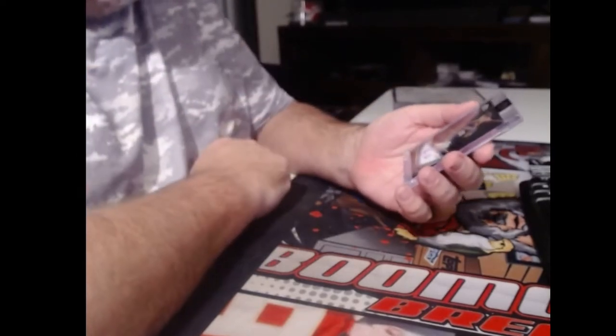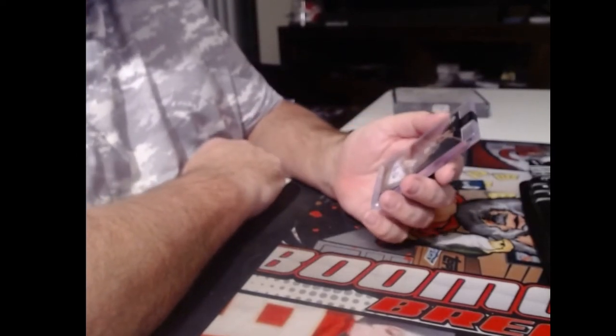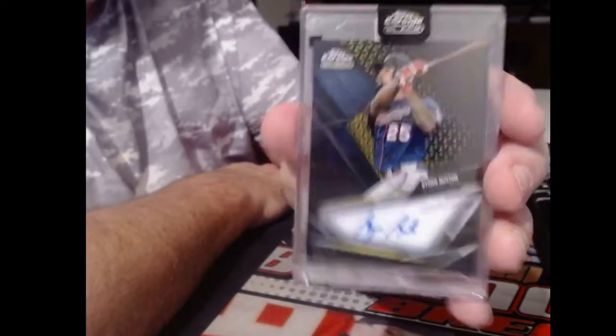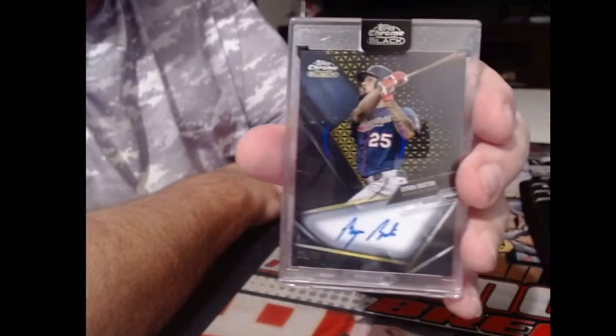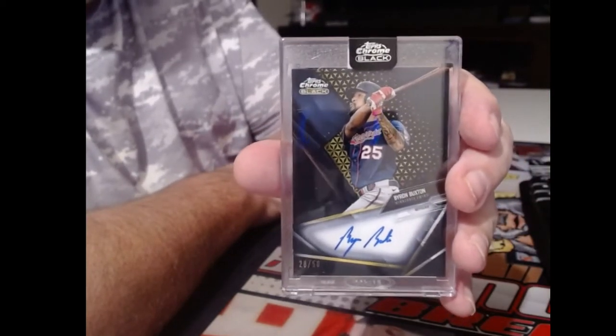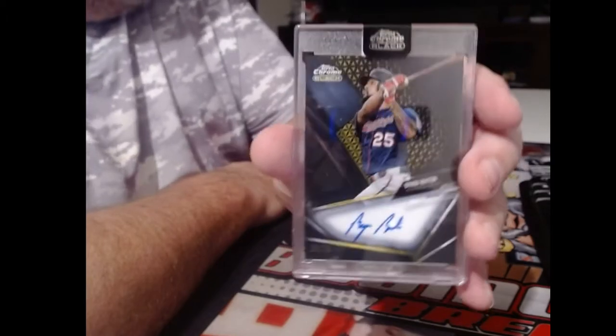Is that a gold? That's like a gold refractor to 50. This guy actually just signed a mammoth contract, right? Byron Buxton. 28 of 50. Just missed. But those rippers sold really well, Fudgie. They sold really well.